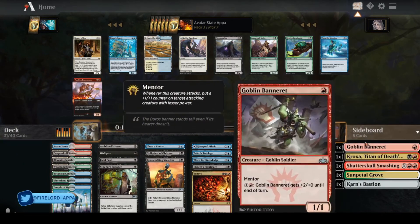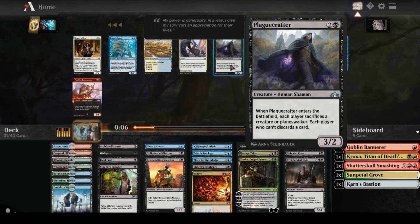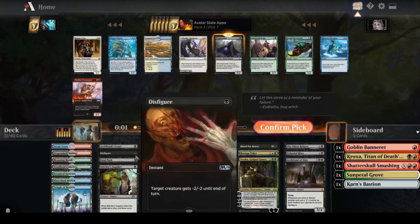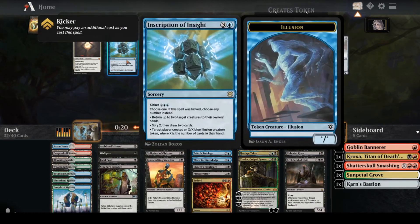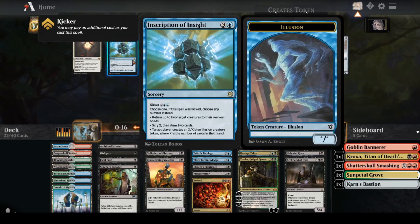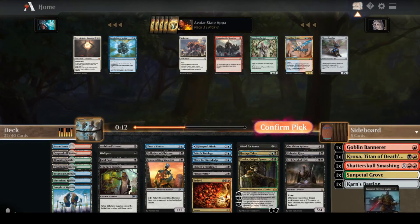Right now I have 24 playables, so it's not too bad. I'm considering Plague Crafter as well — it's bad against token decks, but I've got some crappy cards I can pitch to it. I don't think I'm playing any of these cards, but I'll take Night of the Ebon Legion.